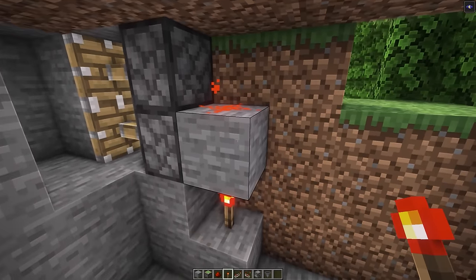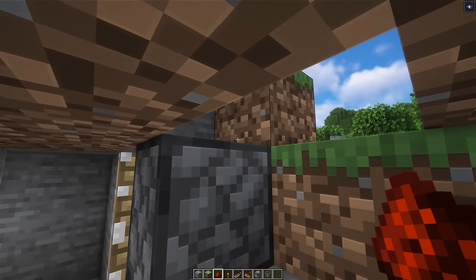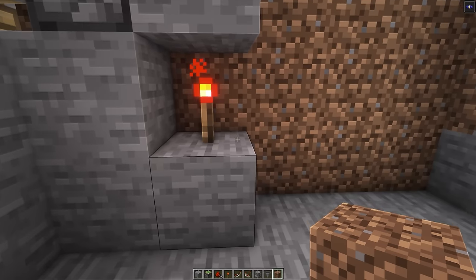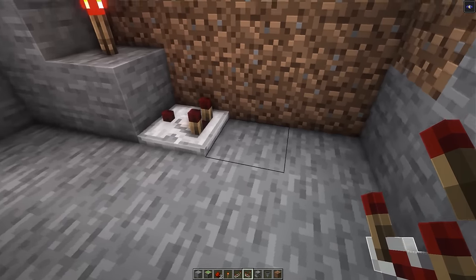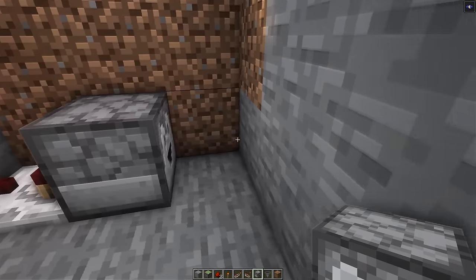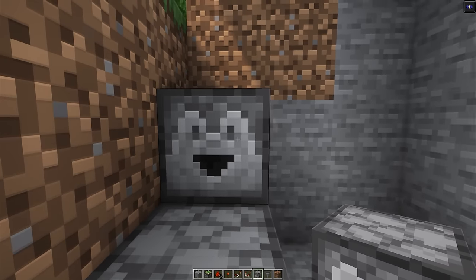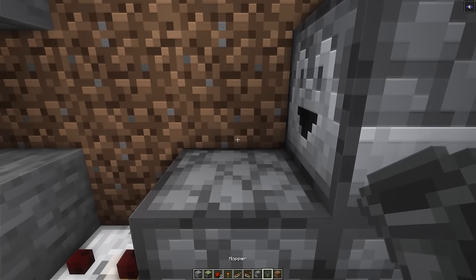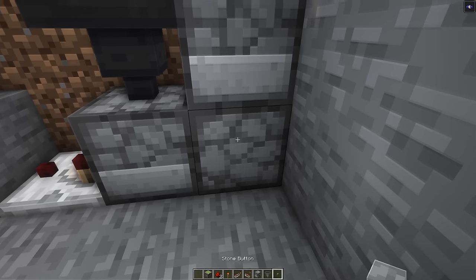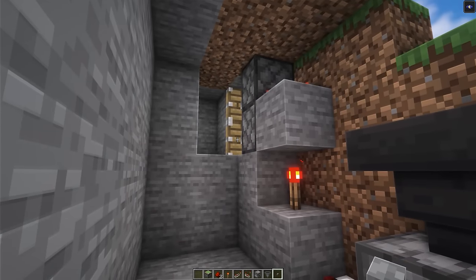This will definitely work on Java Edition, but if you're on bedrock it might not — you can try removing these blocks and placing a redstone dust on top of the piston as well. Next, to the right of our redstone torch, place a comparator facing in towards it. Behind this comparator, place a dropper facing away from it, then to the right of that a dropper facing upwards, then above that a dropper facing back towards the redstone torch, and finally a hopper pointing down into that first dropper. Place any item in the bottom right dropper, add a stone button to test, and press it — the piston door should activate and deactivate. That's pretty much all the redstone done for the actual entrance design.